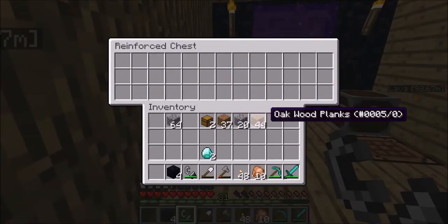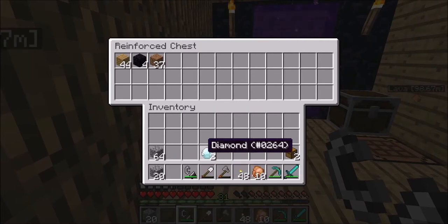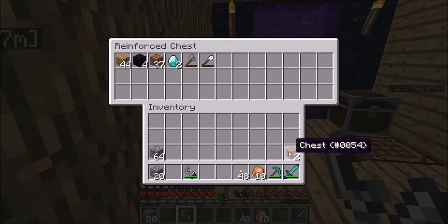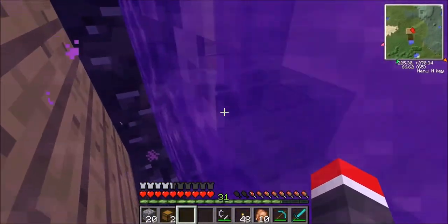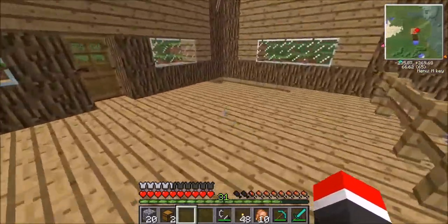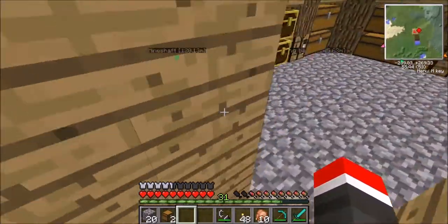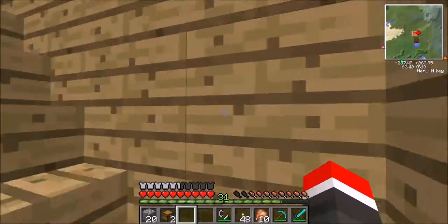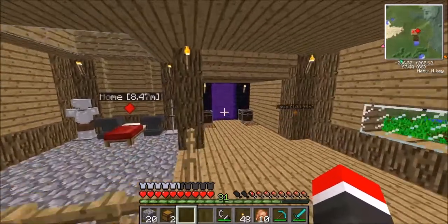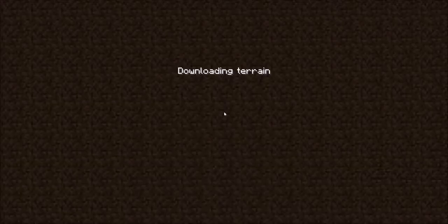I'm just gonna throw this stuff in here except for the cobblestone and the chest and the extra wood. Let's see where this takes me — here we go. I actually don't have a backpack on, so I'm gonna keep that ender backpack there and take a small backpack, just in case I'm mining and run out of room. So let's go. Let me eat so I'm ready for this.